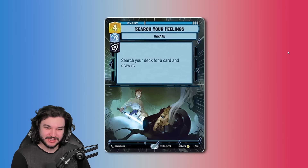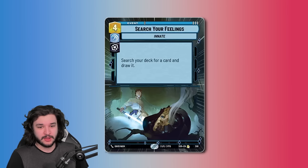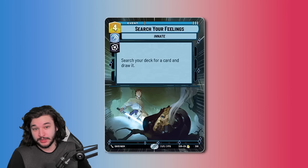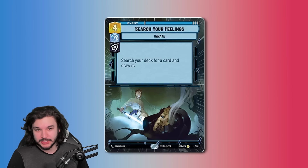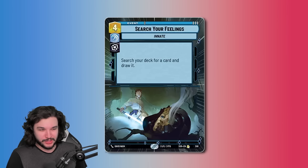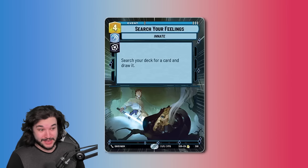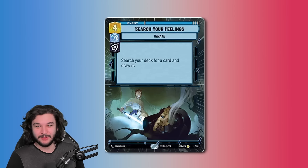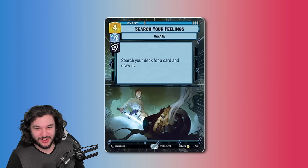Search Your Feelings is the fourth card on our list. It's a four-cost event in vigilance and villainy — a rare — that lets you search your deck for a card and draw it. I've already played with this one a little bit, specifically when you want a fourth, fifth, or even sixth copy of a card. For example, I played this in my Thrawn control list to search for Super Laser Blast and reliably get that card every single time on turn seven. This one gets more valuable as we get more combo potential or synergies, and if you're playing Twin Suns format this one becomes obviously way better since you can only play one of each card.